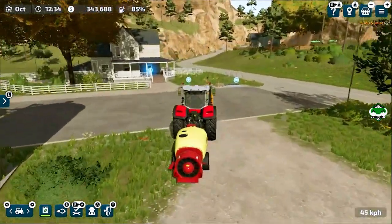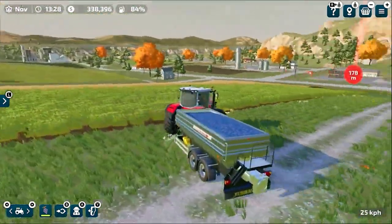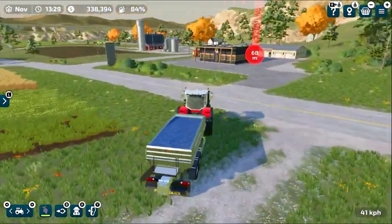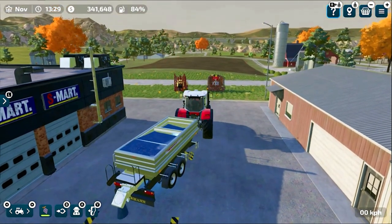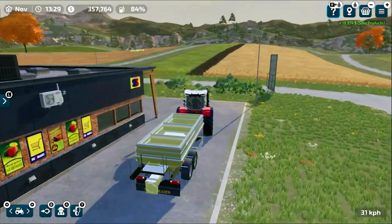After unloading your grapes you need to sell them — you cannot keep them in your silos, you have to sell them directly. The prices aren't great but this is a tutorial so we'll move to a selling point and unload. I haven't started a production building yet, but in a future video I'll show you how to turn grapes into grape juice or raisins. We sold our first trailer of grapes for $19,374.